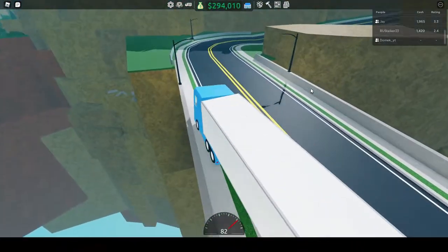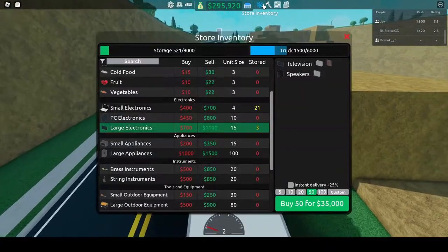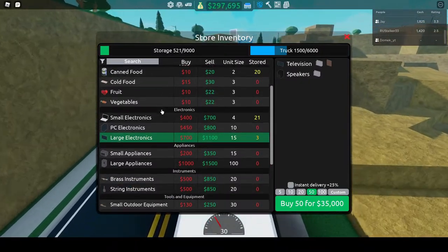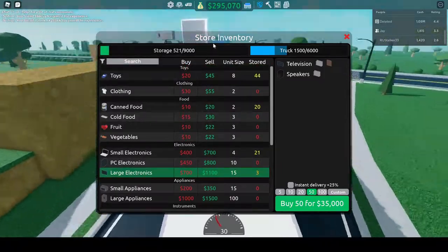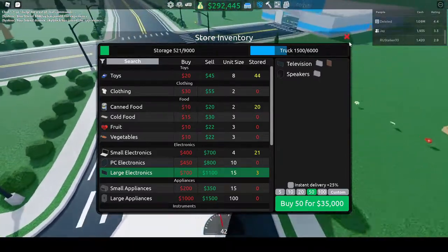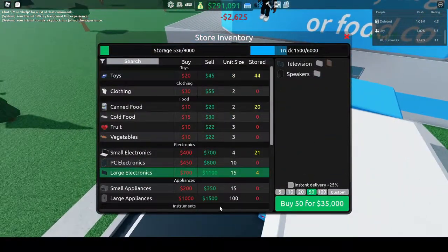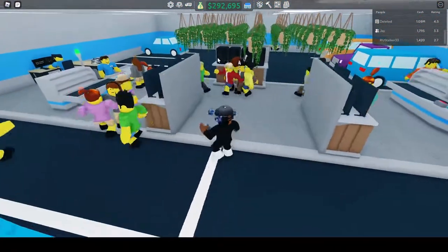If you're starting now, you should start on selling canned foods, which is all right for the time, but you should slowly but surely move on. I moved on to toys, which allowed me to get about 50,000 in about 12 hours, and then I slowly moved on to small electronics. I also use the manager to help restock.